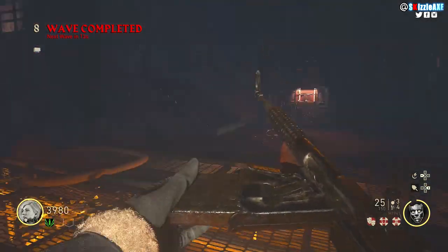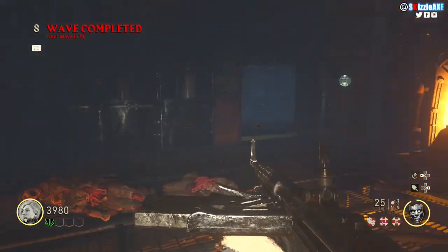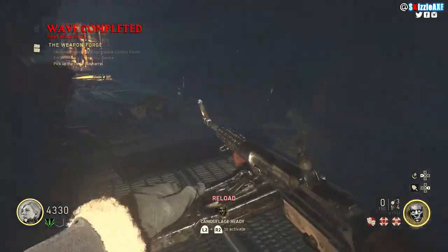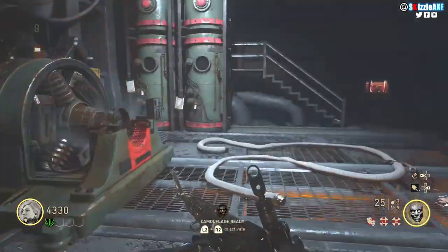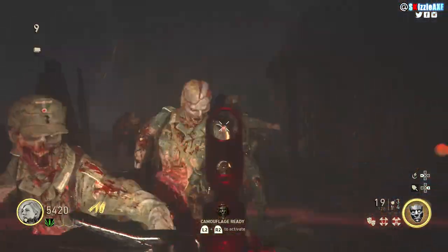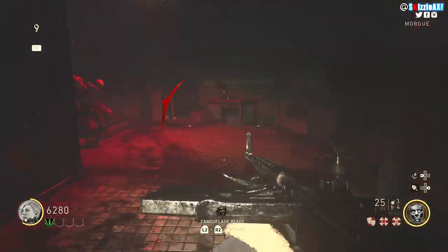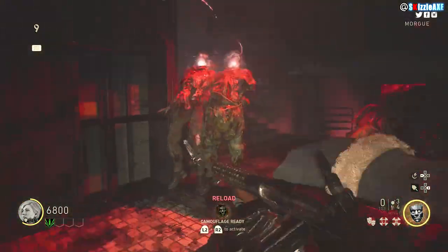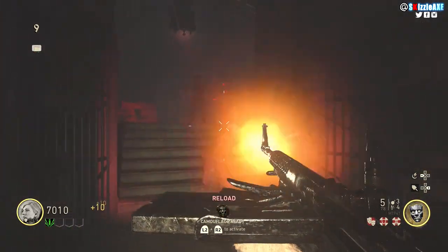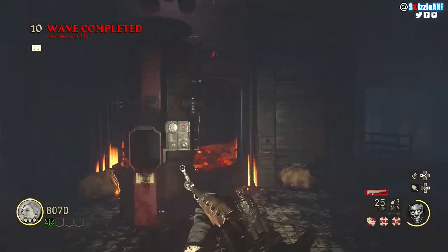Once you've killed enough zombies in the circle, the machine will go inside the generator and do its thing. After that's done, you'll see a piece of the Tesla weapon drop — just hold the button to pick it up. After grabbing that first piece, you need to get more kills inside the circle again so the machine moves to another area.